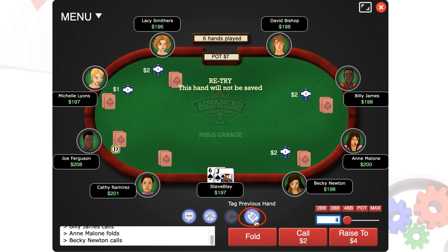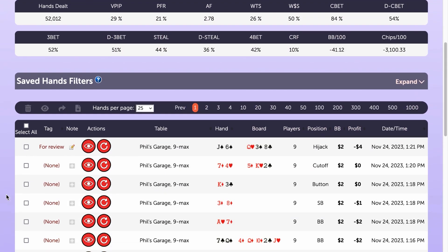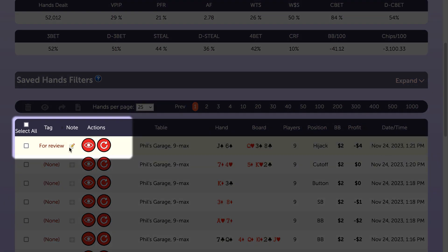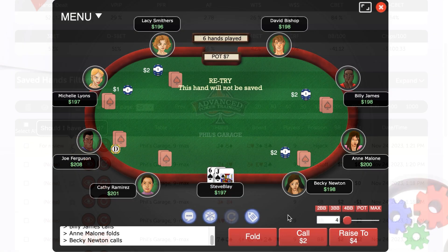Finally, this is the tag previous hand button. When you're finished playing a hand, if you want to mark it in your database so you can find it easily later on, you can give it a tag — a category you just make up — and you can make a note on it as well. Here I'll put this in a category called 'for review' and make a note that says 'should I have raised?' Watch as I go over to my My Saved Hands database and you can see the tag and note I made on this hand to remind me to review it later.